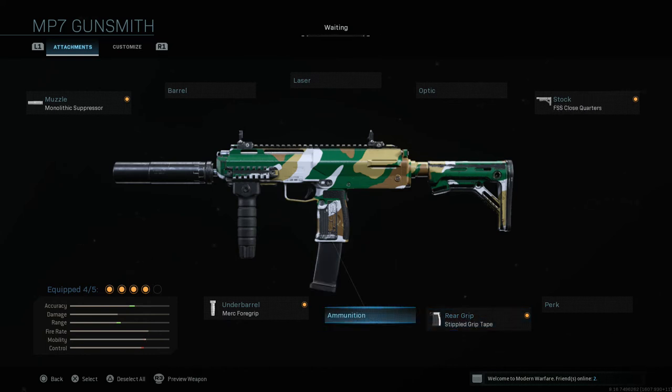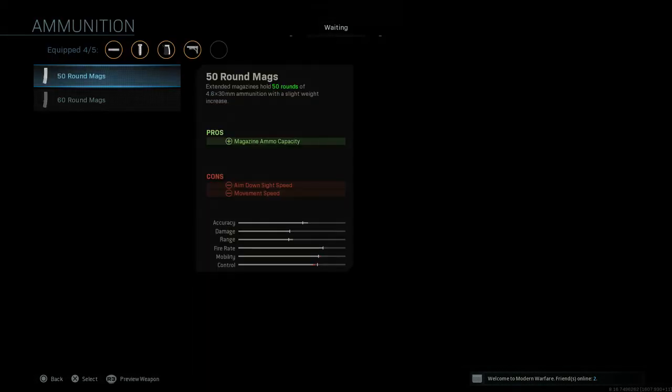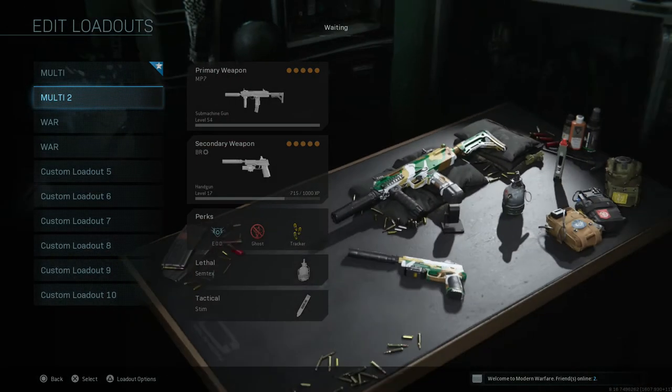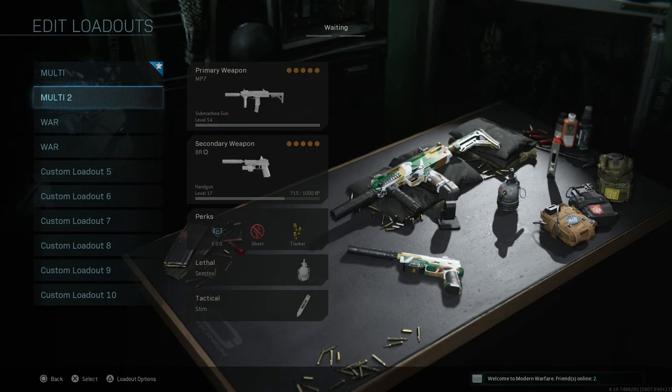You could always drop the Stipple Grip and go with the TAC laser or something like Sleight of Hand, but I really prefer the 50-round mag with this class setup. If you get behind enemy lines, you can take out more enemies before reloading. You still have good mobility — it's not as fast as the other class, but it's set up well for close-quarter situations and you can stay off the radar.